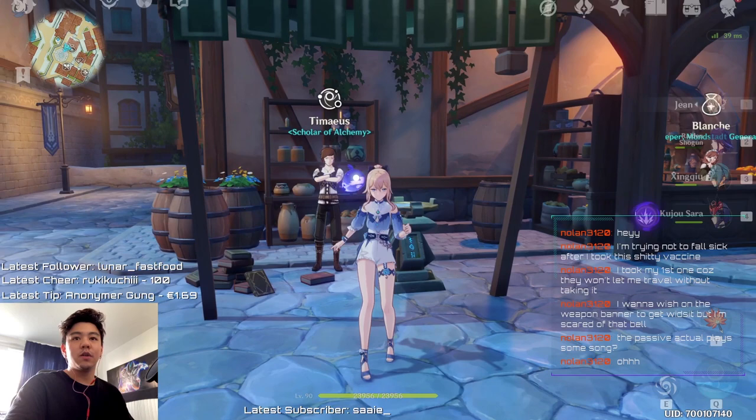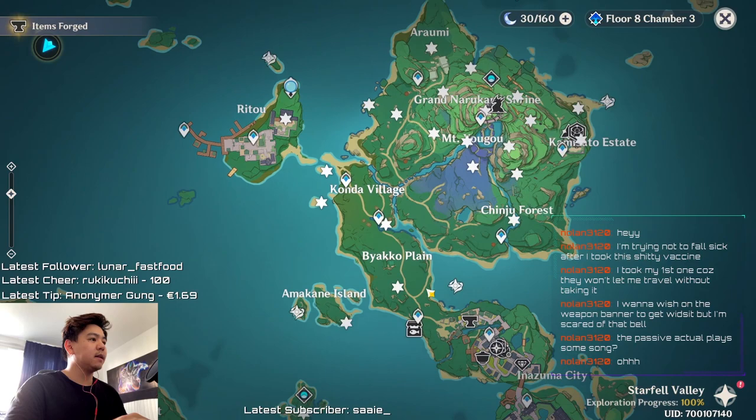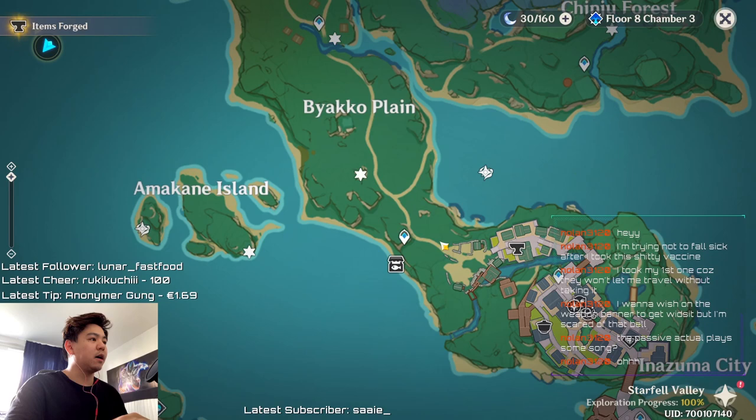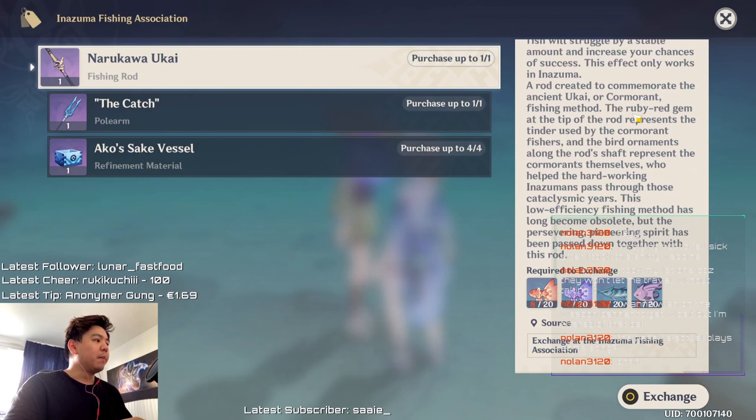You want to talk to the fishing NPC in Inazuma, located right next to Amakane Island. You can also get another fishing rod from him — it has some additional effects I won't go over in this video, but be aware that the grind for that rod is even heavier than for The Catch.